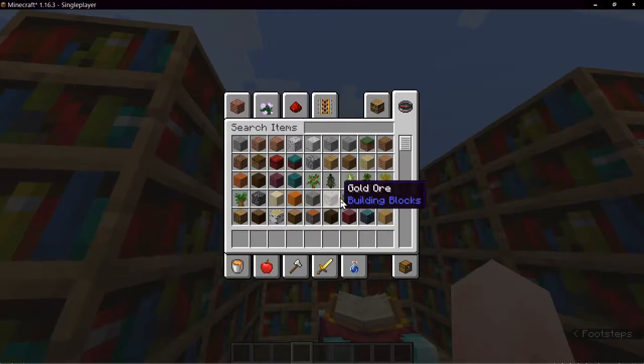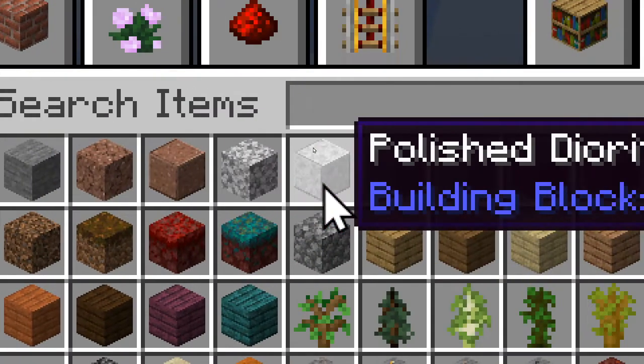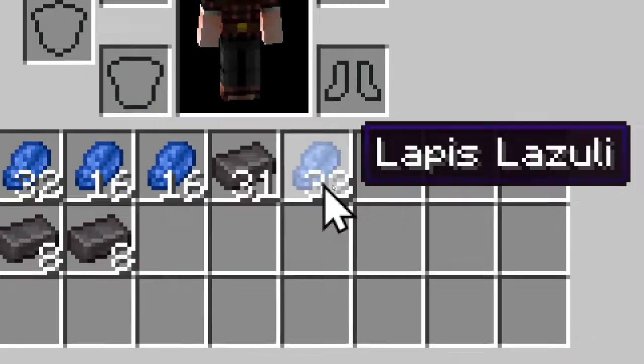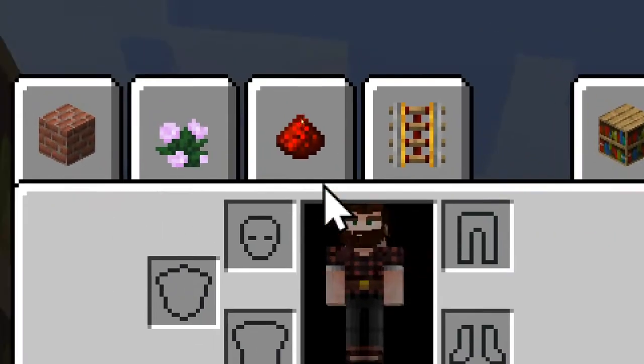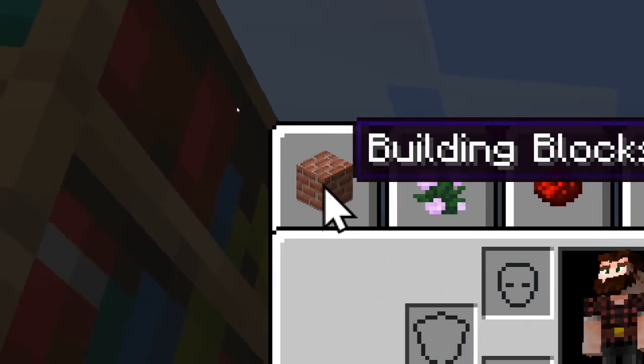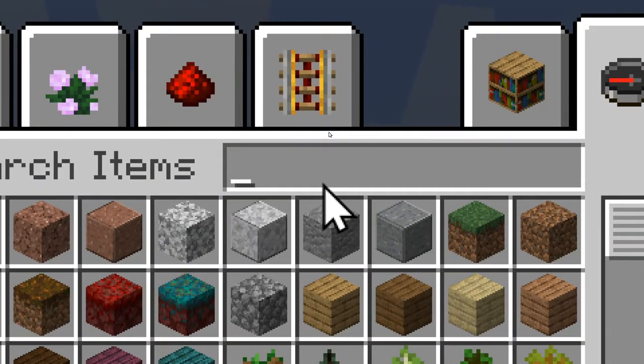And for example, your own inventory: one crimson planks, one stone. Even the survival inventory — it reads the labels on the buttons: 16 lapis lazuli, redstone, decoration blocks, building blocks, foodstuffs, miscellaneous, search items, edit box.